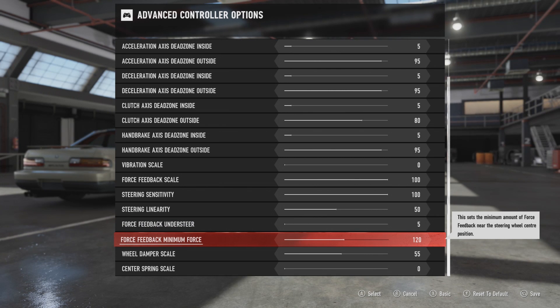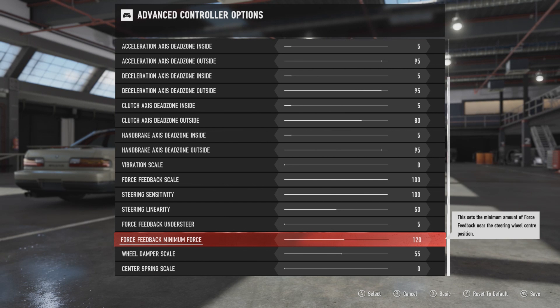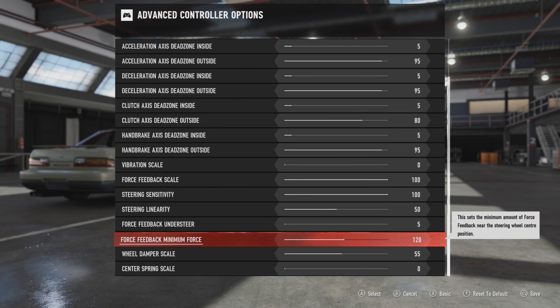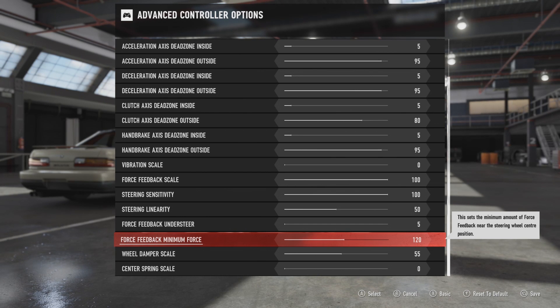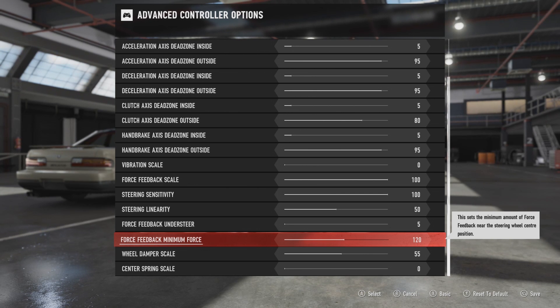Then the force feedback minimum force — this doesn't really make sense to me either. It says minimum force, but what this basically does is change the actual strength of the force feedback. If you set a really low value it will make the wheel feel really strong and have a lot of forces, but will make it feel really jerky. When you turn this all the way up, it will make it really smooth but will have really low forces, so it will not spin fast enough anymore. You kind of want to find an in-between setting which feels good for your wheel. In my case that's 120, and usually somewhere in the middle is the right value, but it's kind of wheel-dependent and you just have to play with that value a little bit.